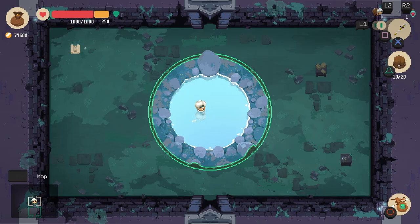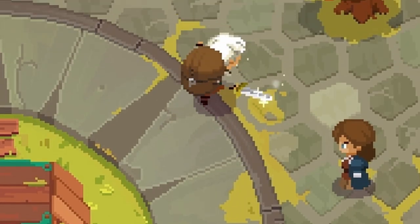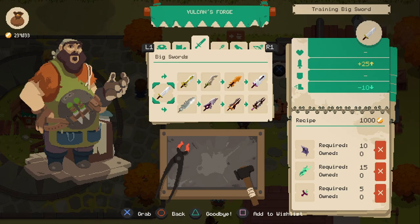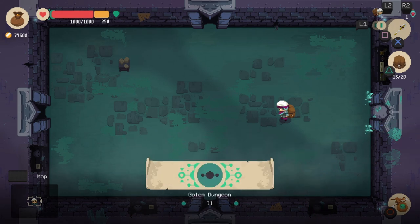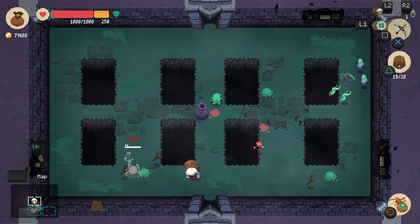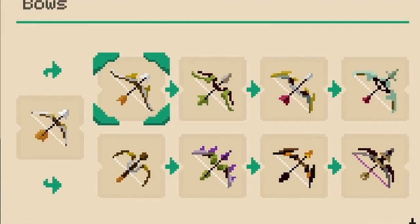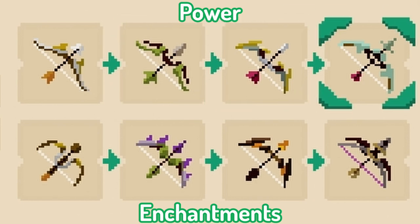In the game there are five basic weapons, each having their own pros and cons. The five weapons are the sword and shield, the spear, the bow, the gloves, and finally the big sword. Each weapon has two upgrade paths — one path only focuses on power, while the other path adds enchantments onto the weapon.